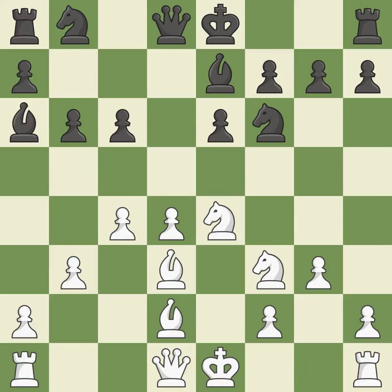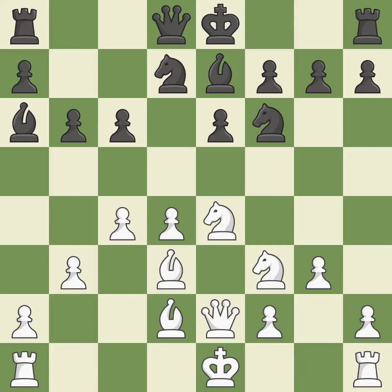This keeps the material balance in check with good commerce. Recaptures. A knight moves out of its beginning square and into the action. By moving a queen from its beginning square, this activates the queen.